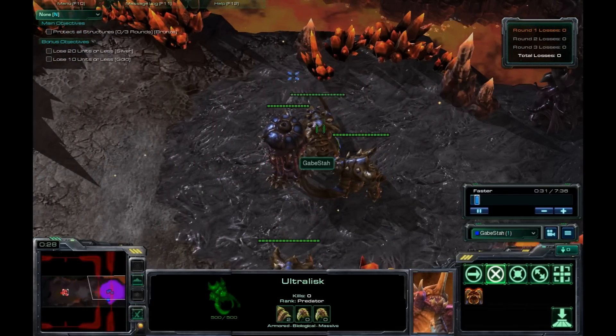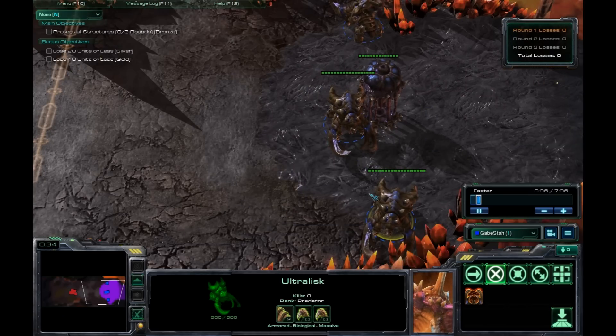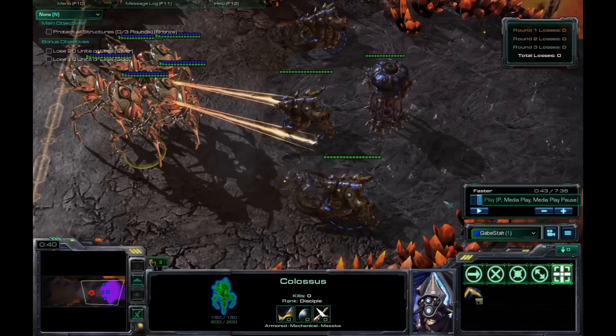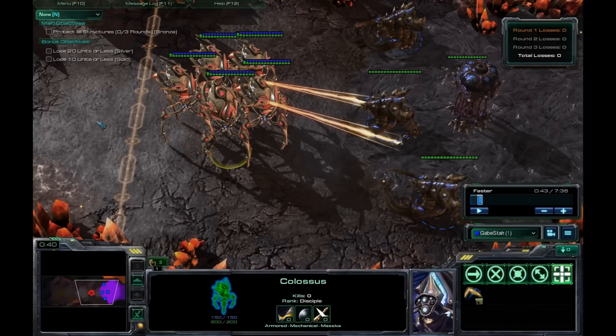This is real easy. Just fan out your Ultralisks so that the splash damage doesn't really hit. Then once they get close, start running in. What you actually want to do is have them move past, rather than just attack the front one — that way they'll sort of bunch into the center and the splash damage will hit all the Colossus.